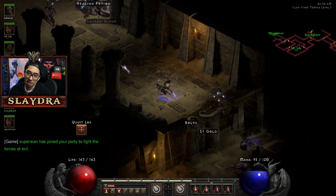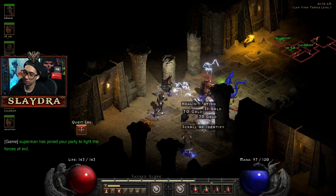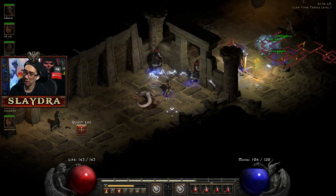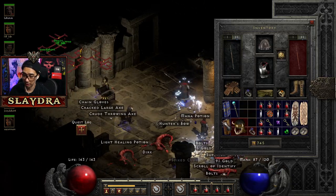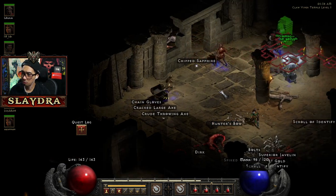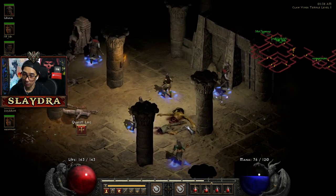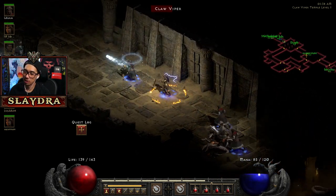Ethereal items don't sell for very much so we just drop them. Some of these, if they have plus to any skills, can sell for an okay amount. Mana after each kill — that's actually good. I love how violent this game is — you can see the entrails of that thing! I'm so glad they didn't tone down the violence of this game.